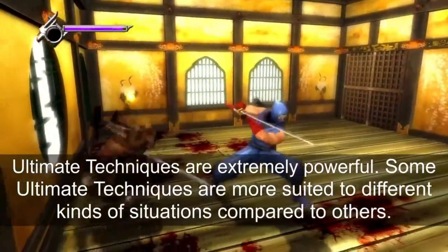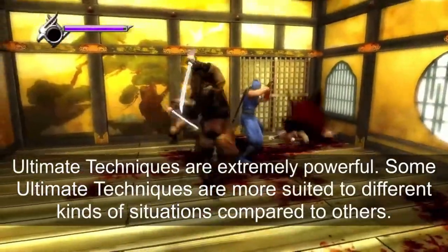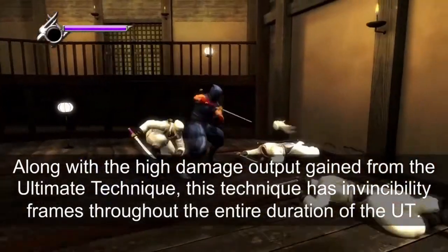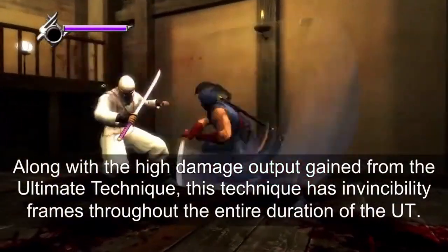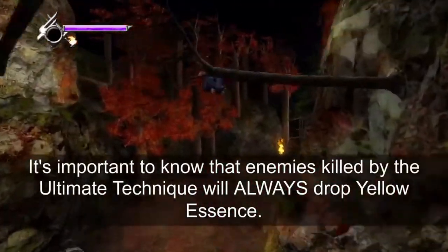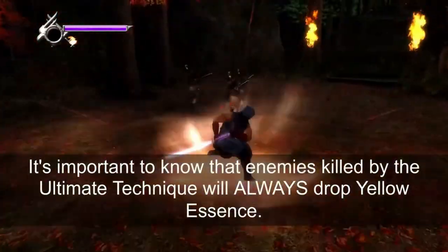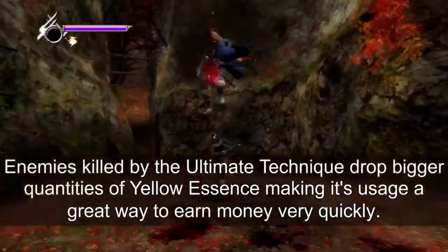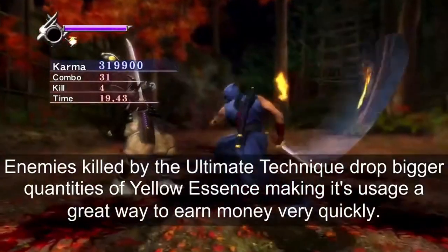Ultimate techniques are extremely powerful, with some more suited to different situations than others. Along with the high damage output, this technique has invincibility frames throughout its entire duration. Enemies killed by the ultimate technique will always drop yellow essence, and in bigger quantities, making its usage a great way to earn money very quickly.